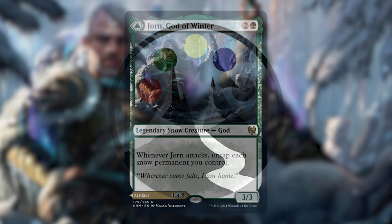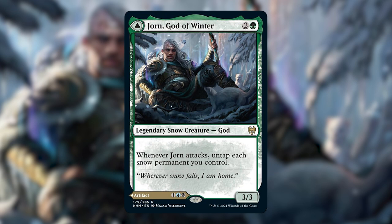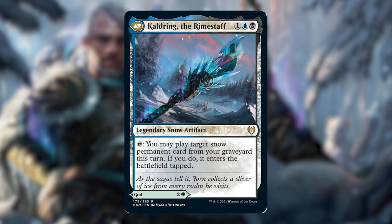Today I'm going to be building a deck for Jorn, God of Winter. He's a double-sided legendary snow creature god. He costs two and a green on his front side, he's a 3/3, and he says whenever Jorn attacks, untap each snow permanent you control. On the back side he is Kaldring the Rimestaff, a legendary snow artifact for one, a blue, and a black. It says tap: you may play target snow permanent card from your graveyard this turn; if you do, it enters the battlefield tapped.